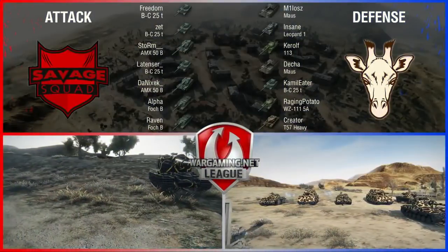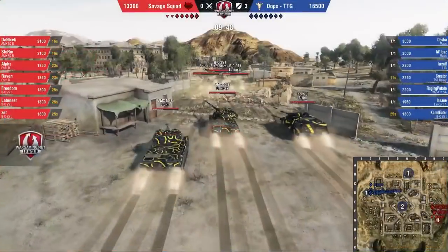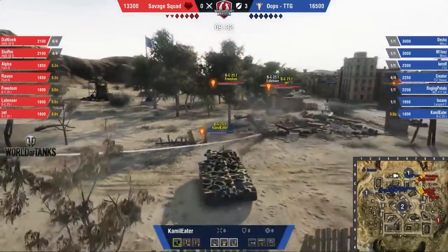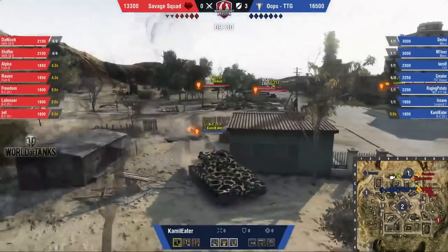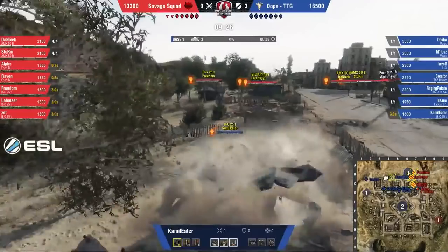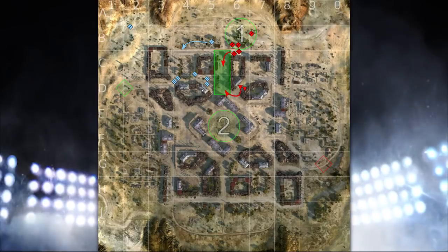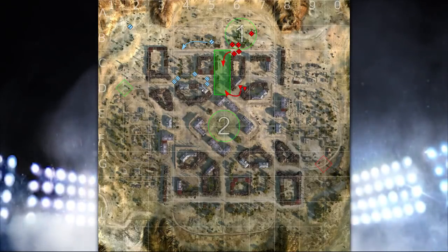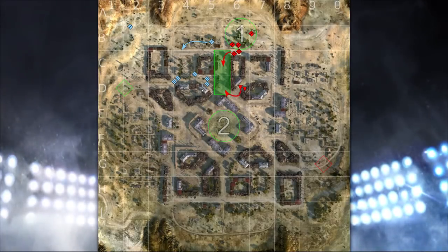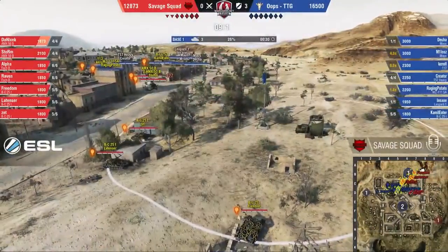The first battle we will look at is between Oops and Savage Squad. The attacking lineup from Savage Squad is only French autoloaders. This has to be a quick play because in purely trading without pushing, they will lose. Savage will decide the north all-in is the way to go. The goal here for Savage is to screen the cap. Oops has to reset, but Savage is pushing forward with four autoloaders to prevent them from resetting — or killing them all if they do manage to get the reset. Keep in mind, between the two 50Bs and Foch Bs, that's 20 shots available.